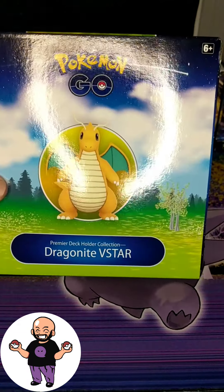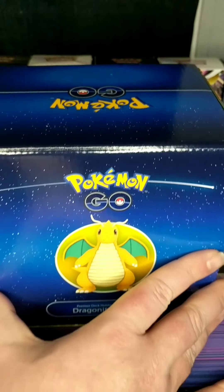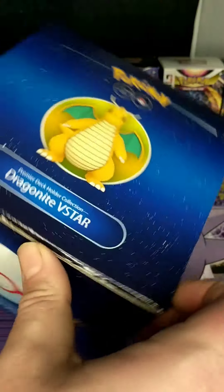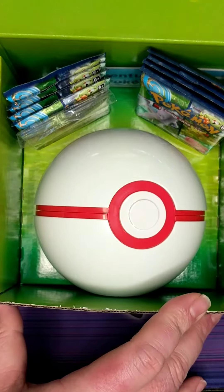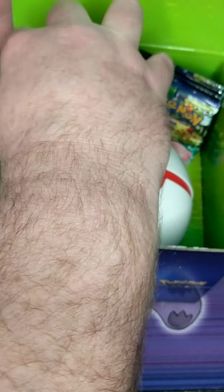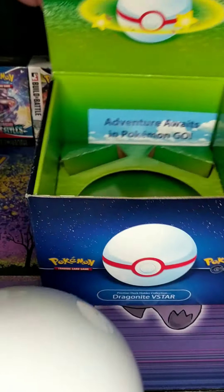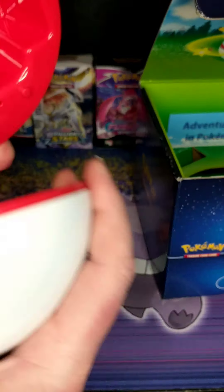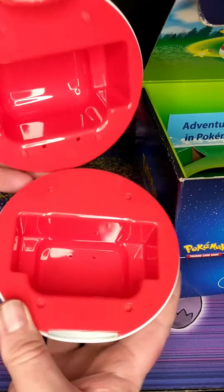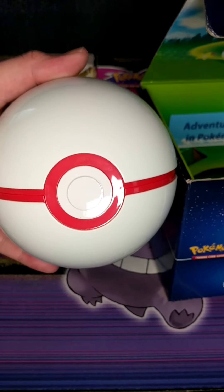What's up? Today we are opening the Dragonite V-Star box. I don't know if any of y'all have seen any openings but the contents are inside like that. We grab that, grab this, and then you get this Pokeball which is a deck holder — which is cool if you play the game. All right, let's get this out of the way and I'll open some packs.